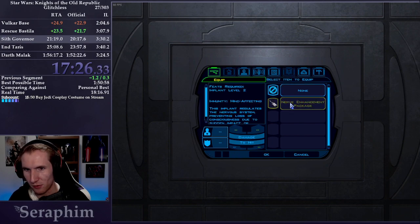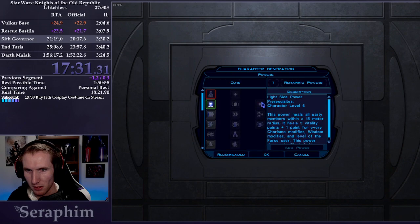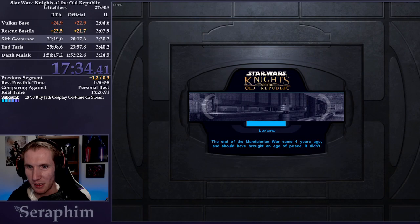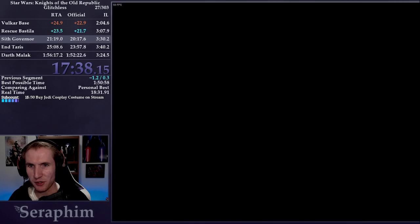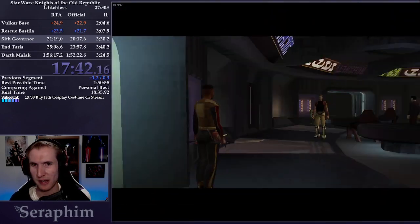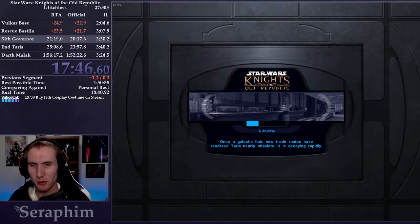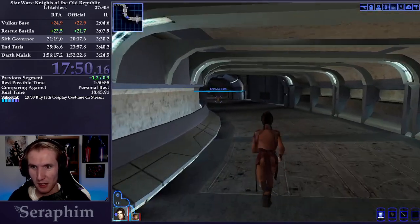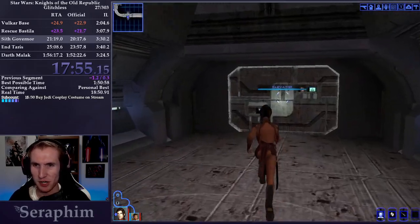Now that we have Bastila in our party, we're going to use her because she has access to the Force — she's a Jedi. I'm going to increase Treat Injury and get the Nerve Enhancement Package on. I want to give Bastila Force Speed, which is very helpful. Just like that transit point I set earlier — see how we got back to the cantina right away? Bastila's Force Speed doubles her movement; the Alacrity Stim is only 20% increased, but Force Speed is 50% increased. So she is essentially our taxi driver.